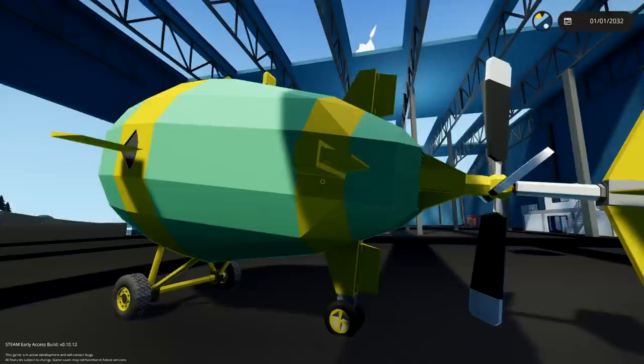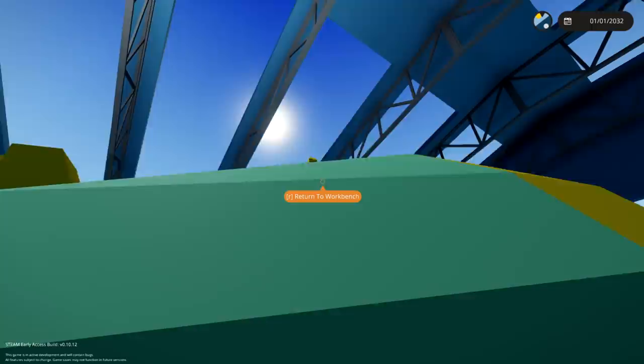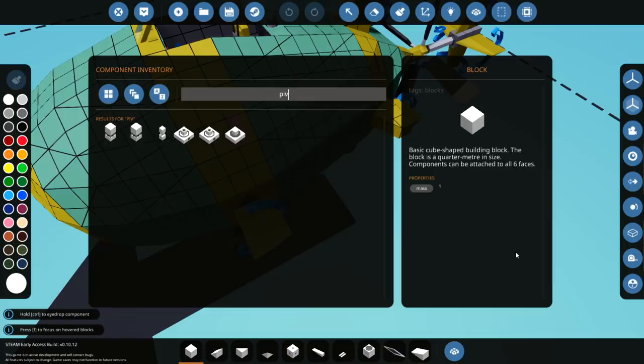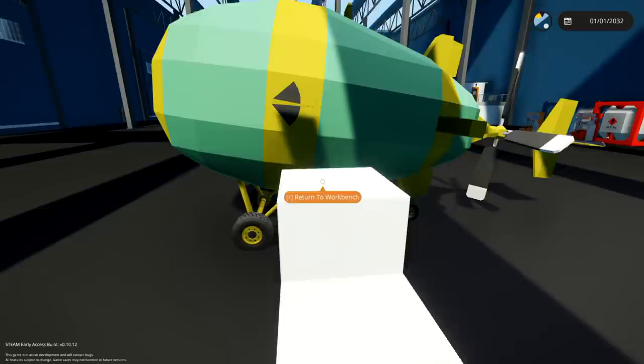We're gonna quickly jump into this thing, fly around, probably land it, and then check out something else. First issue — I don't actually know how to get into this thing. I'm assuming we can jump high enough to get to the seat, but I can't figure it out. I'm gonna have to edit the vehicle slightly, add some stairs to the side, and then we can jump on.